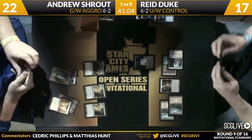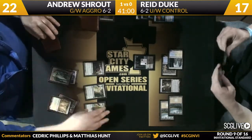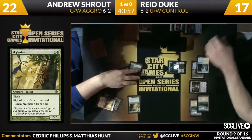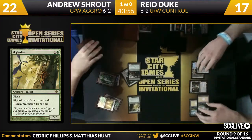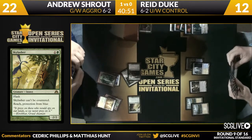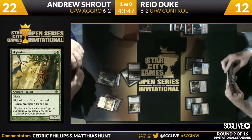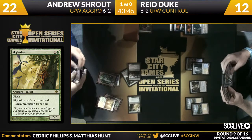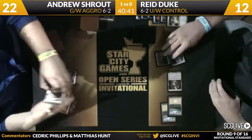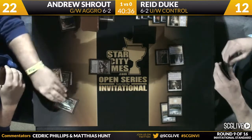Shrout has to decide how he wants to go about attacking now. He does have a Mistcutter Hydra in hand but looks like he's going to not play it right now — he's still pretty worried about the Supreme Verdict. I wouldn't make a move either. His board is good enough where he doesn't have to add anything to it. Duke has to actually take care of what he's got — he does have a Supreme Verdict to do just that. So a three-for-one there for Reed.